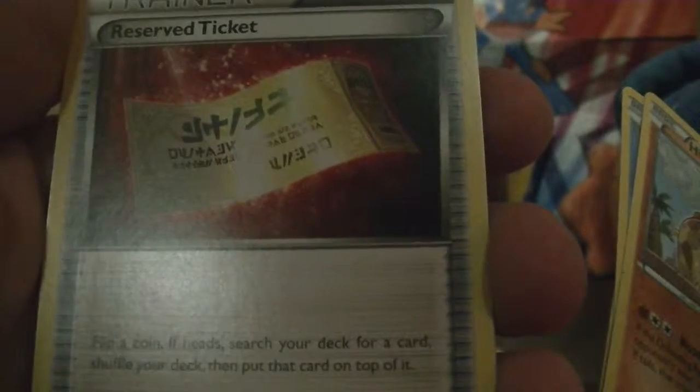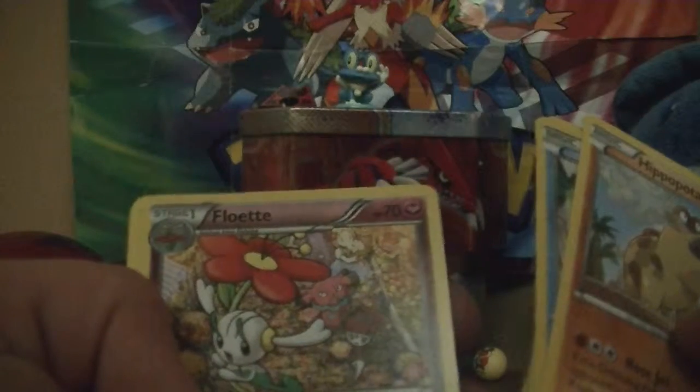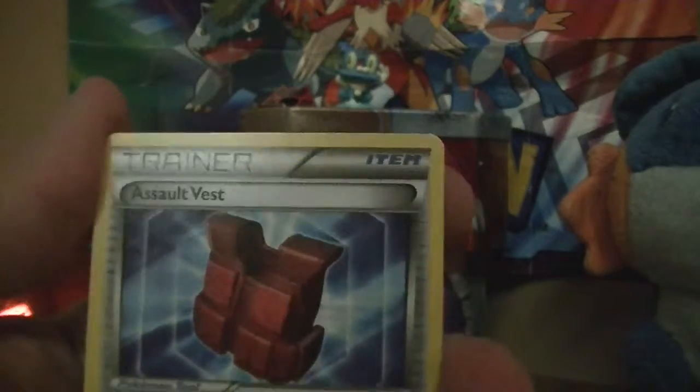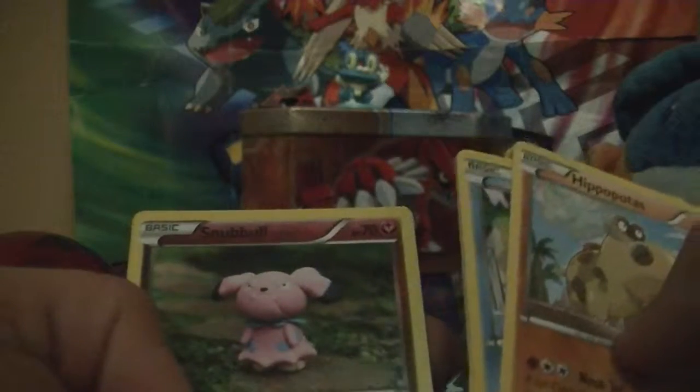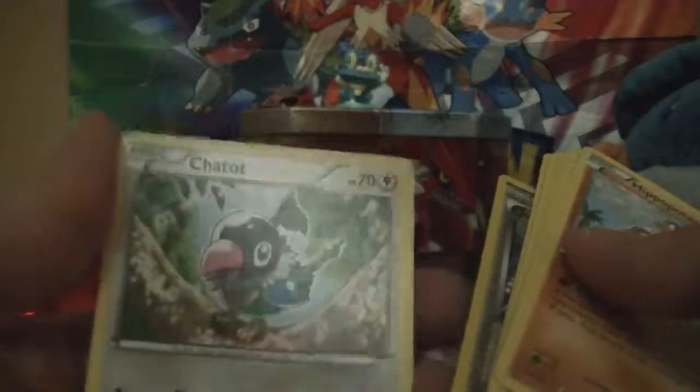It was actually originated from X and Y, so cool. A Snubbull, cool. And a Judge — each player shuffles their hand into their right hand deck and then draws four cards. And a Chatot, okay cool. Not too bad!